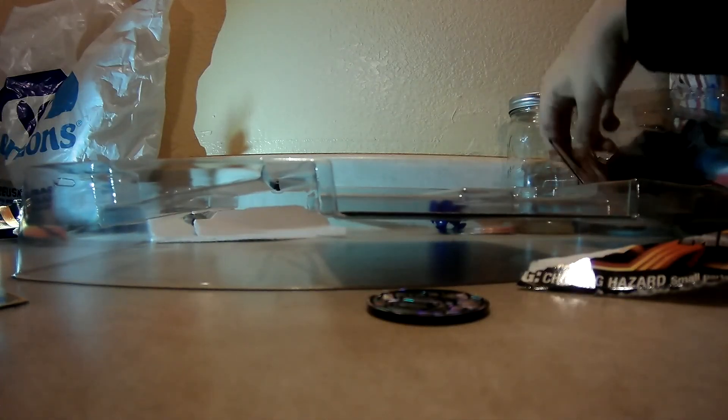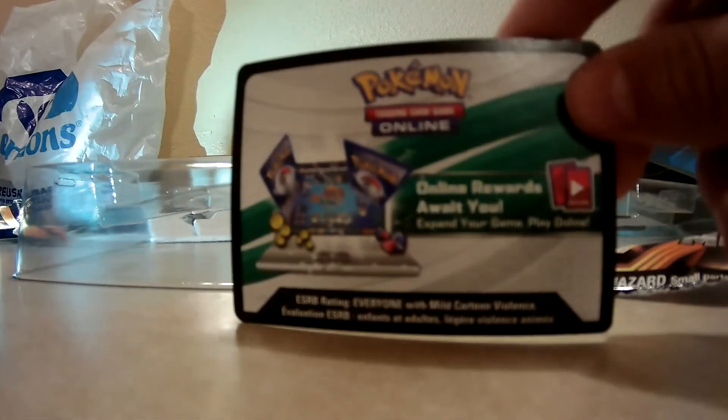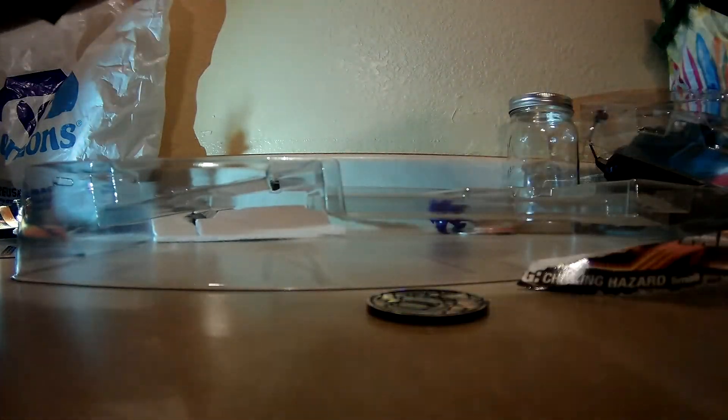We have a Steam Siege — or that's a Sun and Moon. Steam Siege, Fates Collide, Steam Siege, Sun and Moon, and Evolutions. We got the Camerupt Spirit Link, and then we have the code card. I will be giving every single one of these out at the end of the video, so make sure you stay tuned for those.